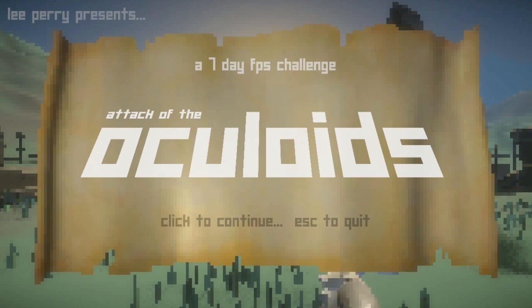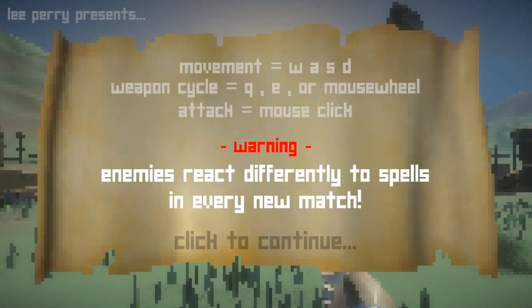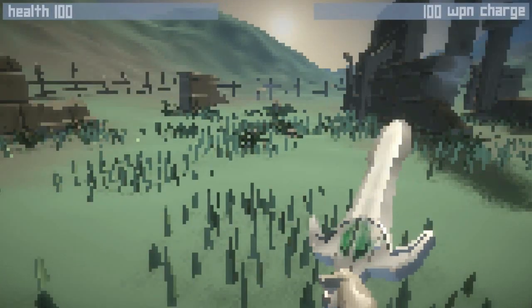But I think the best way to go about it is just to show you what it's about, and I'll try and do my best to stay alive here. It's probably going to be a fairly short episode from the little bit of time I've spent with this game so far. We've got WASD on movement, weapon cycle is mouse wheel, and attack is mouse click. Enemies react differently to spells in every new match.